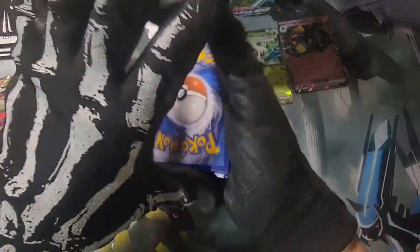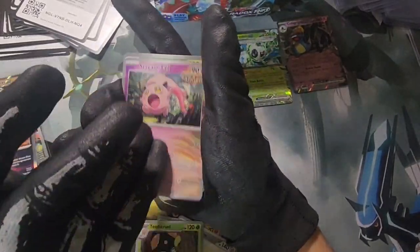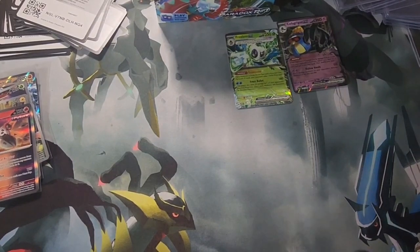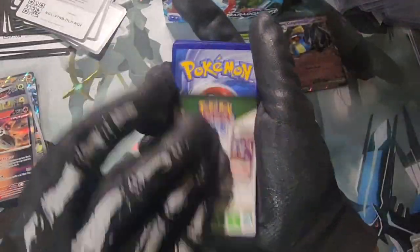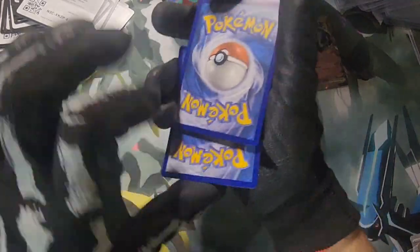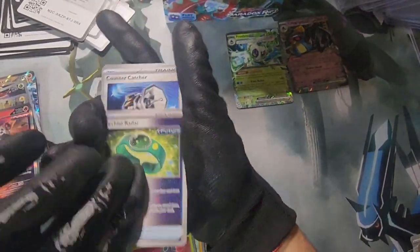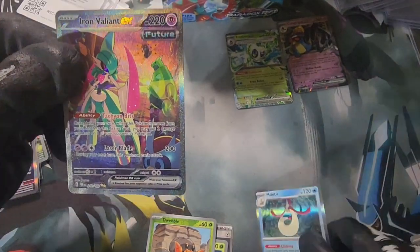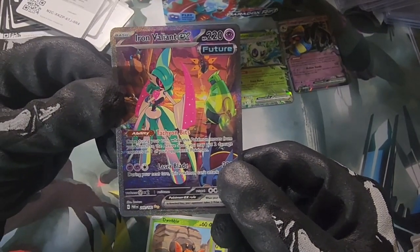Code card. Fighting energy, Pansear, Toadscruel, Scream Tail — another Toedscruel and a Groudon holographic! Another legendary holographic, we'll take that. Next pack: Nimble Puff, Techno Radar, Dwebble — and Iron Valiant EX future! Look at that card right there.